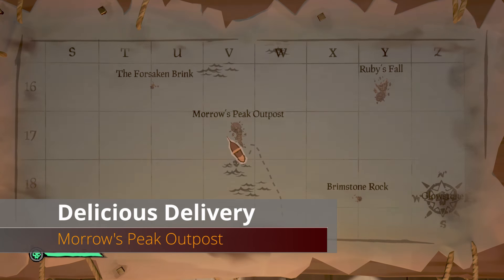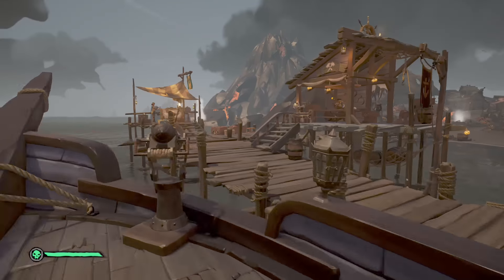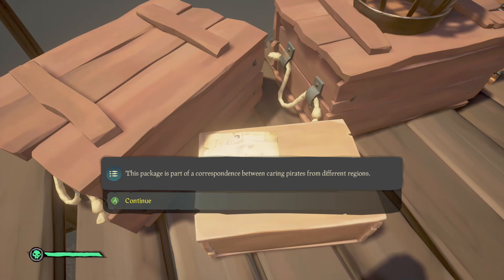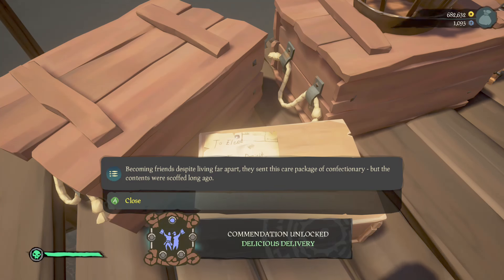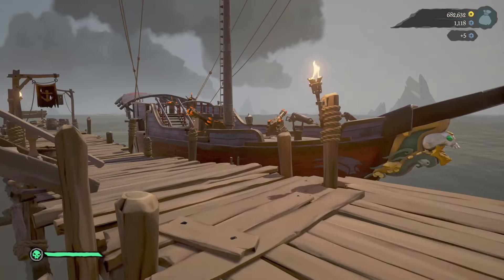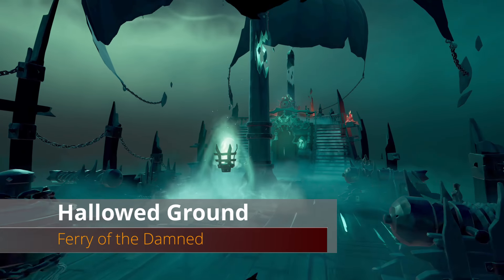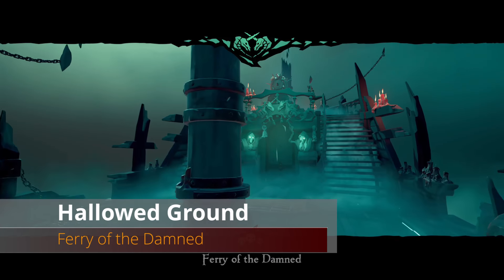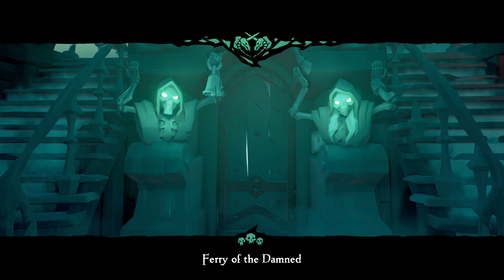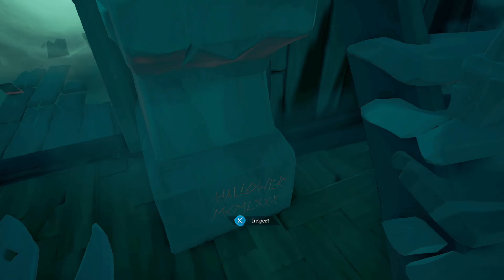From here head north to Morrow's Peak Outpost, our final stop. Hop off the dock and just to the right of the Merchant Alliance is a note on a crate for our next commendation. Then kill yourself by any method — the next place we need to go is the Ferry of the Damned. On the Ferry of the Damned, beside the door on the right skeleton statue on the bottom right is a carved name you need to interact with.